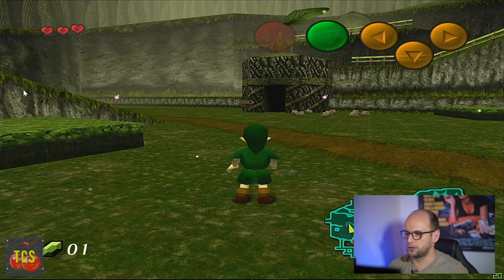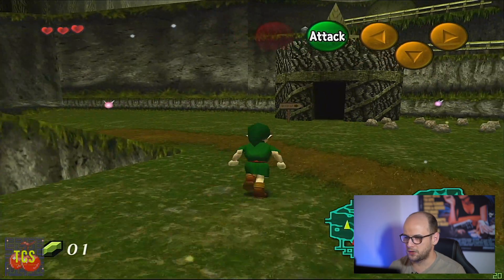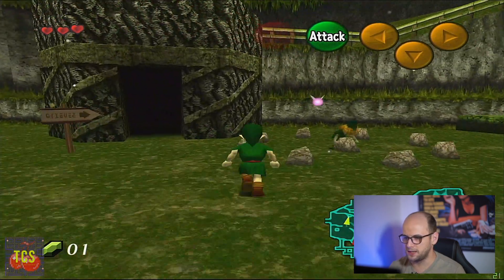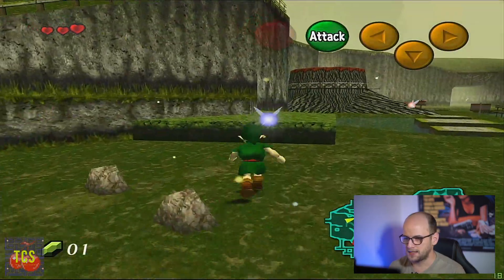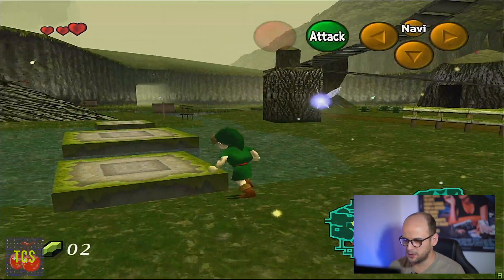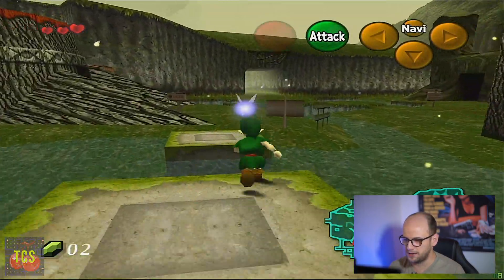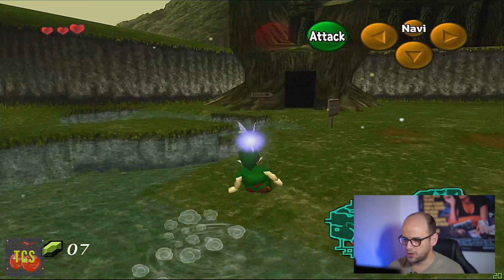We've loaded up the textures and as you can see everything now looks a little bit crisper and a little bit clearer. You can see the texture on the wall here. The grass still looks a bit square but it's just clearer, crisper, and neater, and makes everything look a little bit more enjoyable to play.